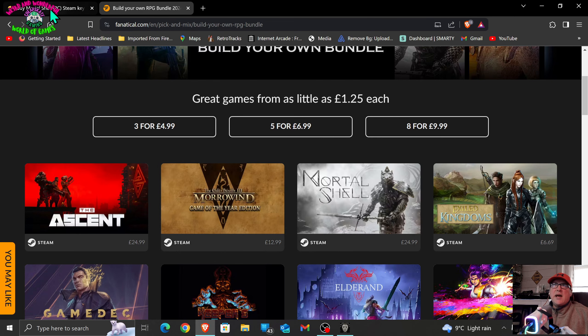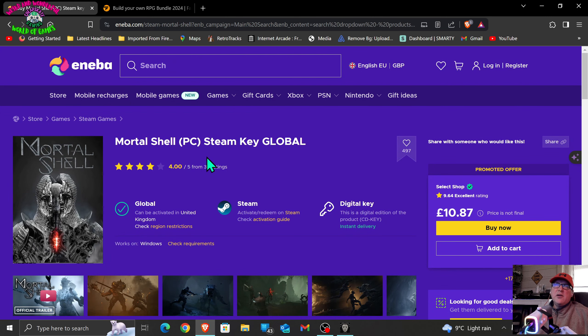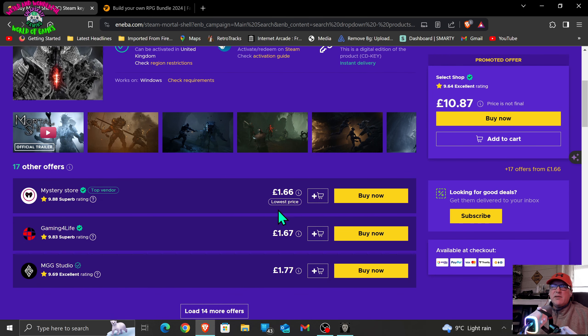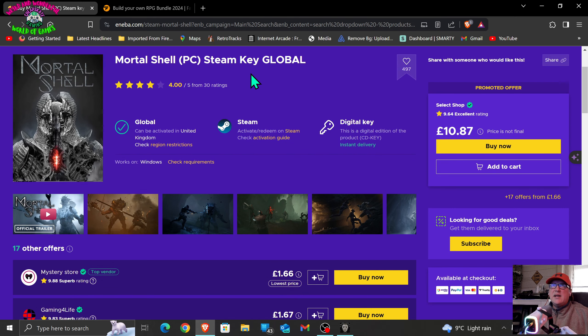There is somewhere else you can get it from as well — it's here, you can go to Aniba. I'll leave links in the description. Ignore the higher price and come down here — you can get it for less than two pounds, one pound 66. So if you just want to get the game, that's the Steam key. At the moment I'm playing this on Epic Games Store because it was given away free.